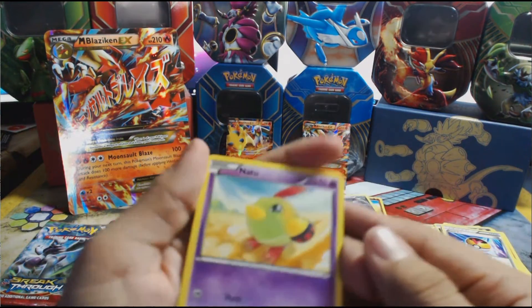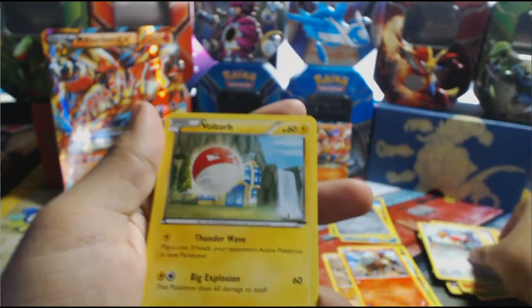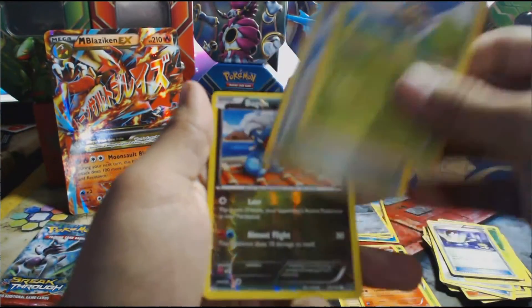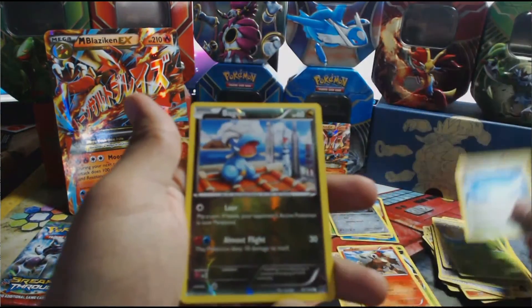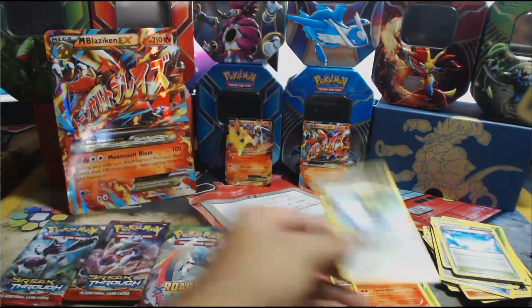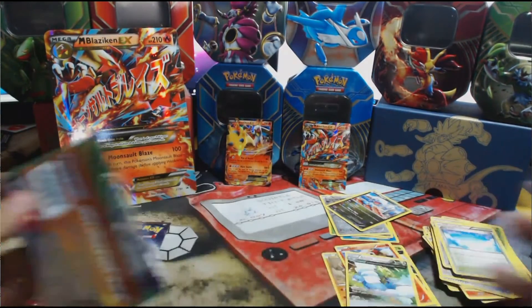Roaring Skies is up next — hopefully something good. We start off with Natu, then Swablu, Voltorb, Inkay, Cascoon, a Switch, Ninjask, a Sky Field. The reverse holo is a Bibarel and there's an Altaria with an Ancient Trait — still not a holo. Three packs left.